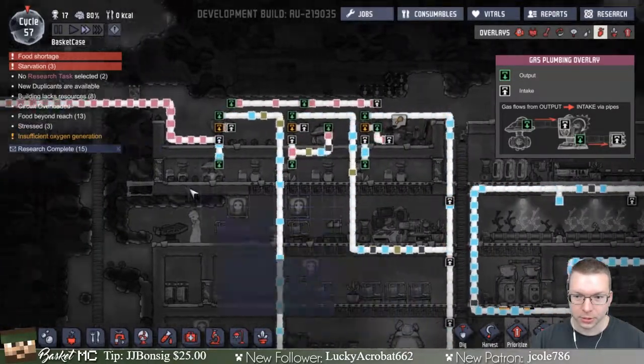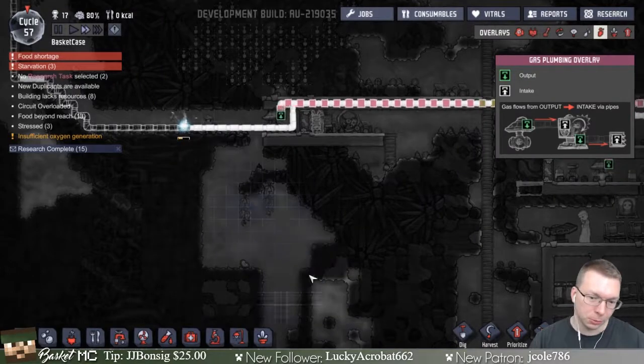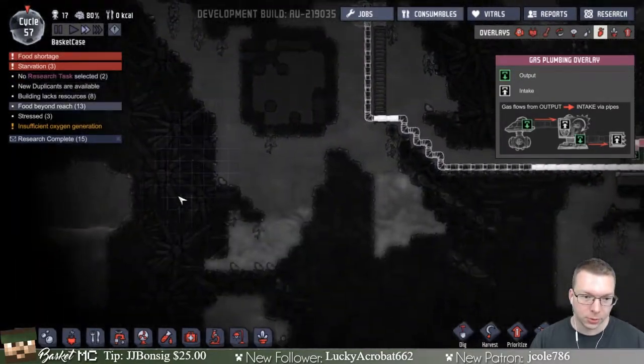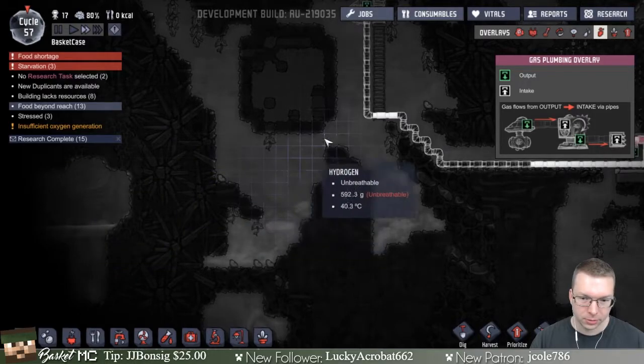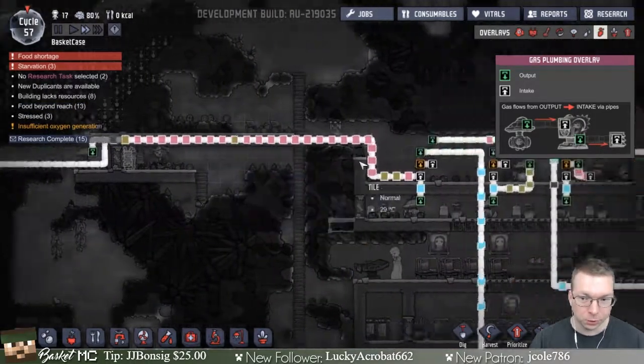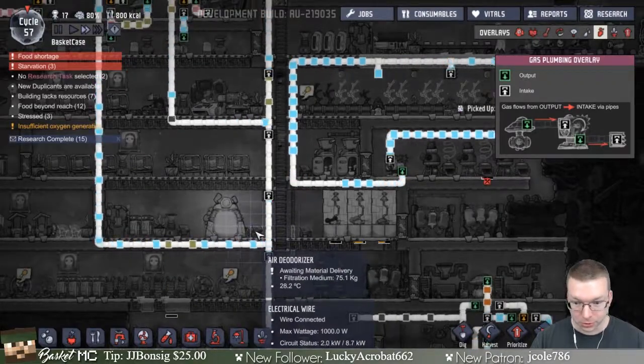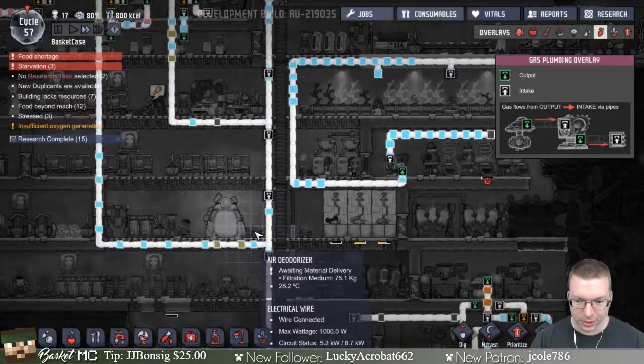That was the whole goal — I wanted to try and get this because the whole area was filled up with polluted air and hydrogen. Same with over here — I wanted to burn all that up. If it's polluted oxygen then I'm hoping my scrubbers will handle it, although they're waiting on materials. I need sand.